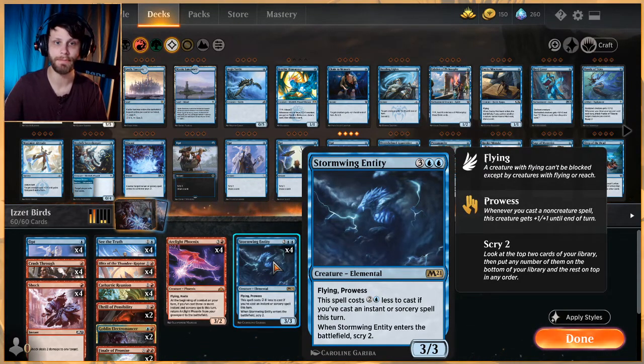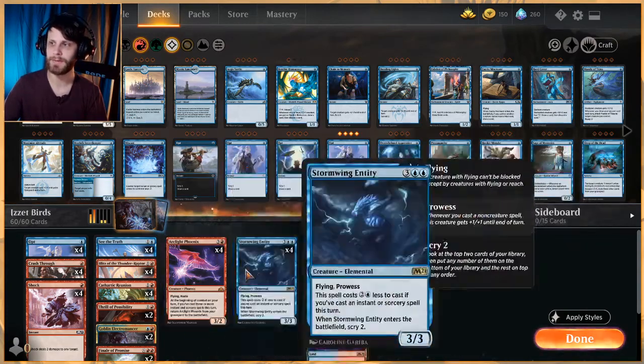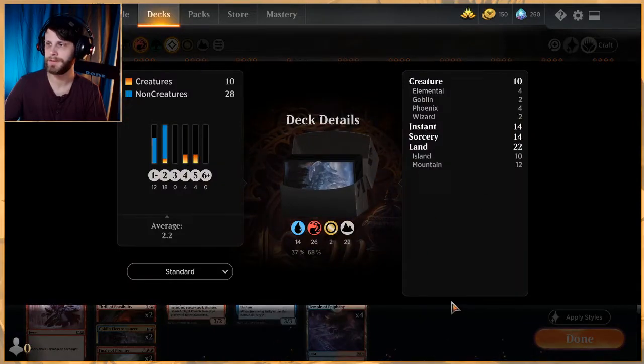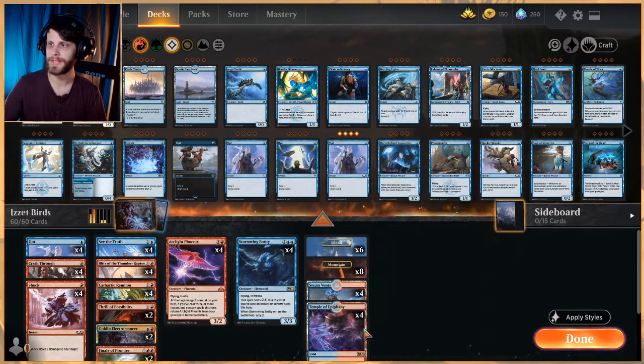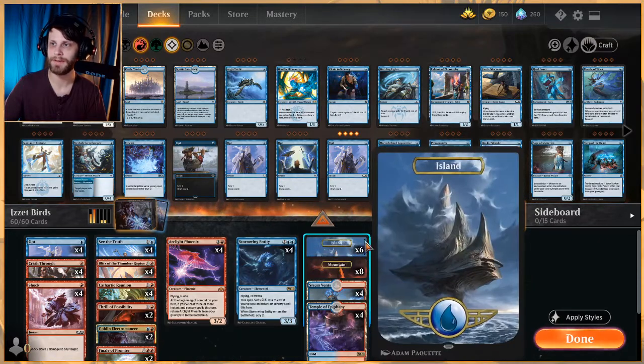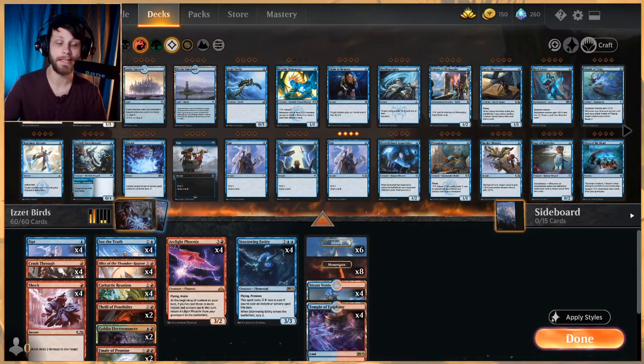Stormwing Entity — ideally if you're playing instants and sorceries, this gets cheapened down to a two-mana spell. It's a 3/3 flying with prowess, and when it enters the battlefield you get to scry two — super good value. If you can get both of these working together that's great. As for lands, we're at 22: four Steam Vents, four Temple of Epiphany, and then eight Mountains versus six Islands. That's the deck.